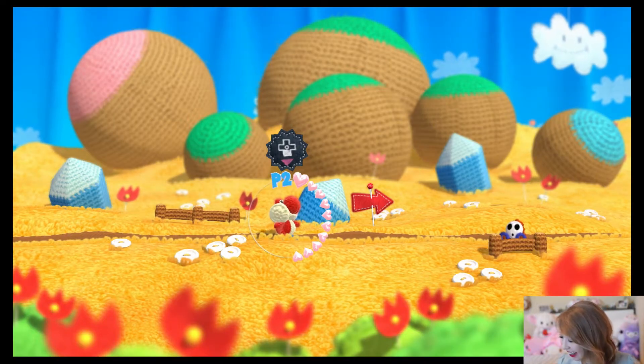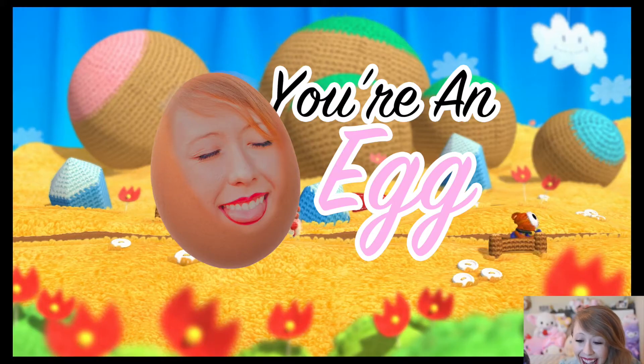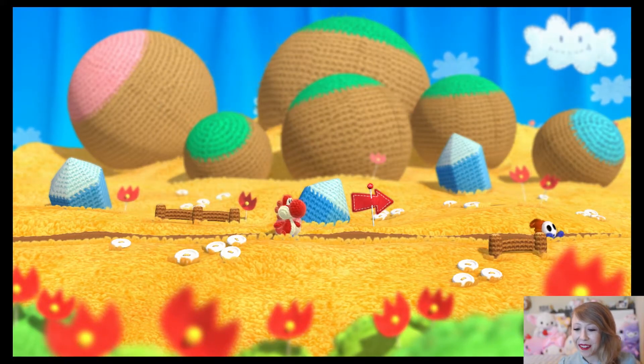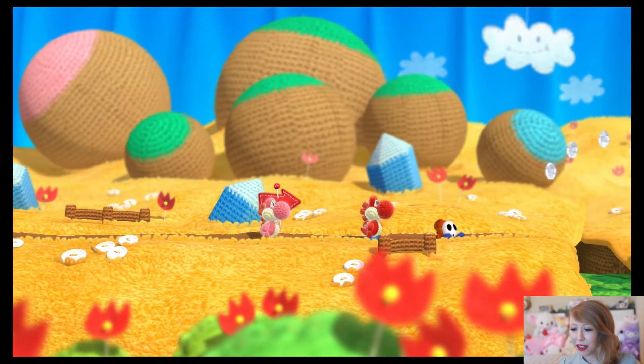I didn't mean to! What do I do? Do that to spit me out. Oh my God! You're an egg. What is happening? Okay, you can eat that guy. Press B, which is — yeah, there you go. And then hit down.